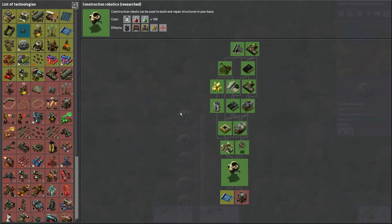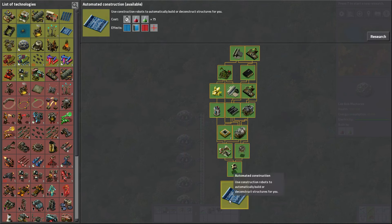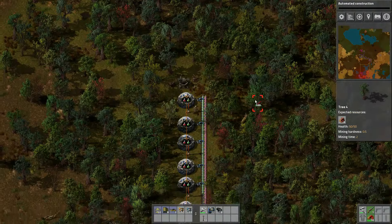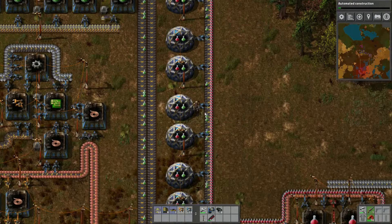Hey everybody, HMV here. We've just researched construction robots, which are amazing. We're going to jump right into researching automated construction, which is going to give us blueprints in the blueprint book, and the game is about to change here.